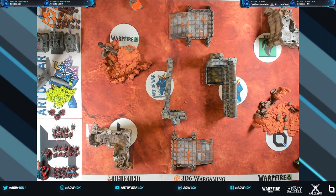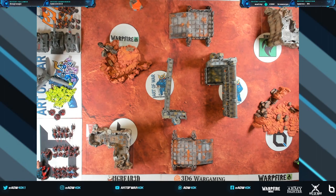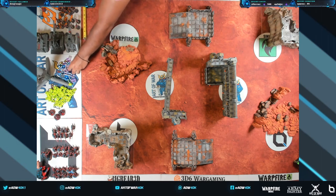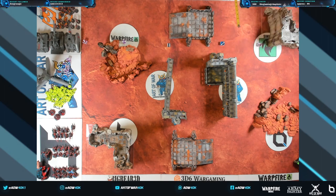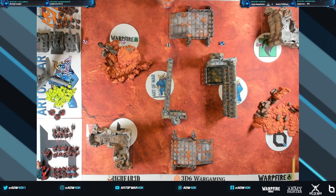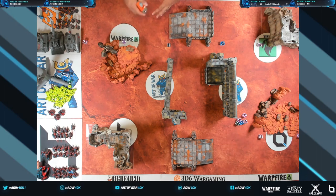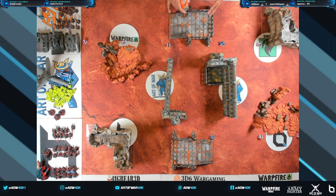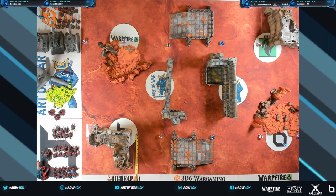You start off by rolling for attacker and defender — just roll a die. I got a six, you got a one. This roll allows you to choose whether you want to be the attacker or defender. The defender gets to choose what side of the board they're on. We're playing a mission that allows you to deploy your units up to ten inches on the long edge. Side choice often impacts how you interact with objectives, but this board is pretty symmetrical, so it doesn't really matter.